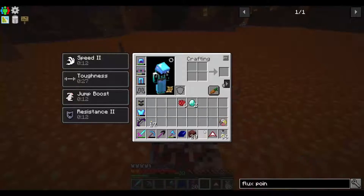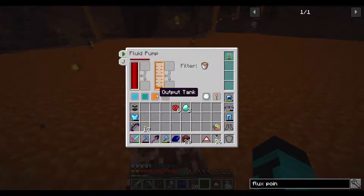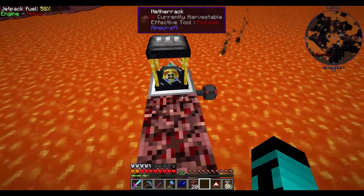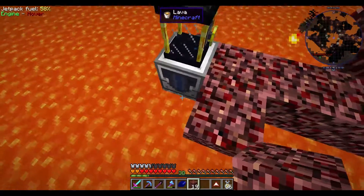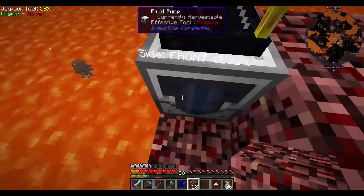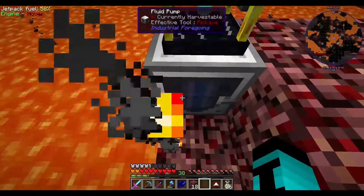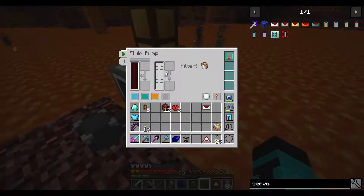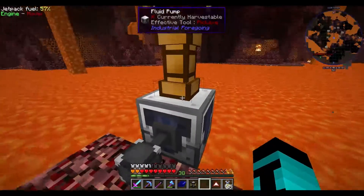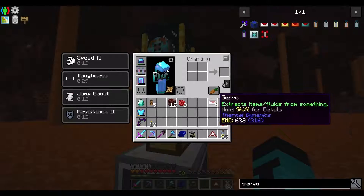Maybe we need somewhere to output it to first? It stopped - I think it's because I didn't put the range add-on in fast enough. I've sorted it out now - before putting power to it I put the range add-on in, so now it should work. It didn't output straight to the ender tank, so maybe we need some kind of fluid pipe. I don't know if it'll push through the fluid pipe without a servo but I've got one just in case.